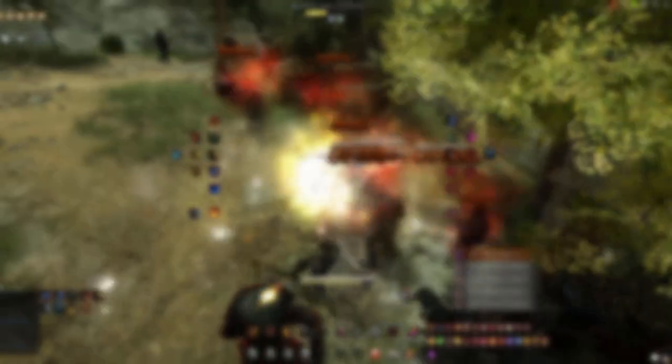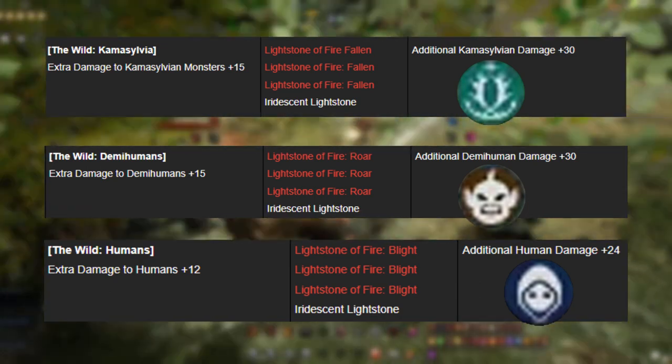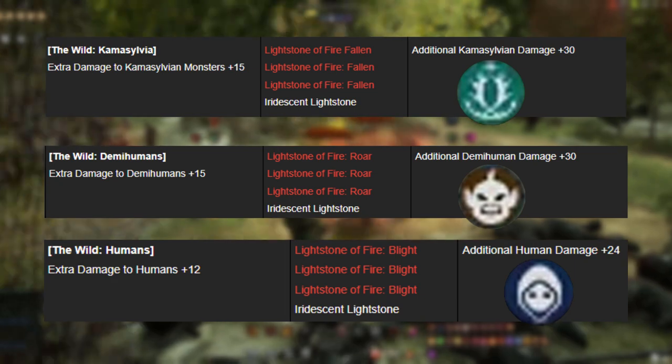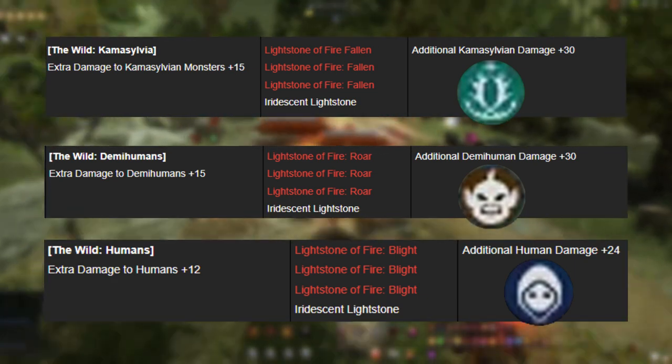When you're approaching endgame, you'll be informed enough to come up with your own decisions based on your own gear needs. On screen are the species damage sets — these are in general going to be better than your normal sets assuming the spot you're at is affected by a species type. That's just the lightstone side of things.